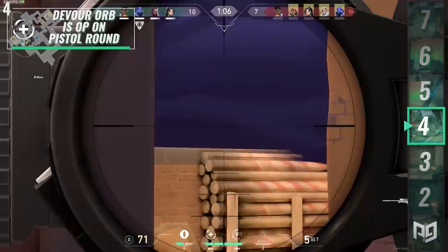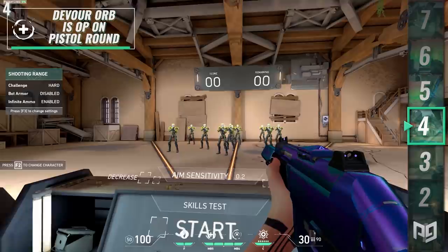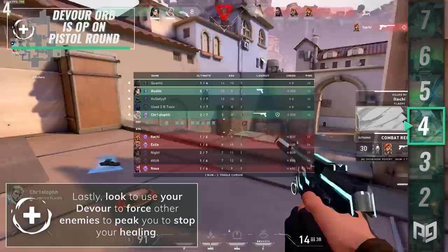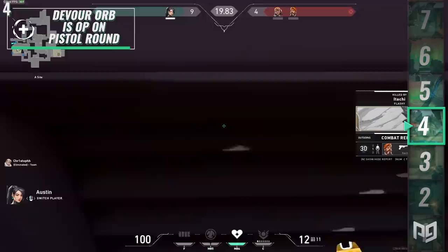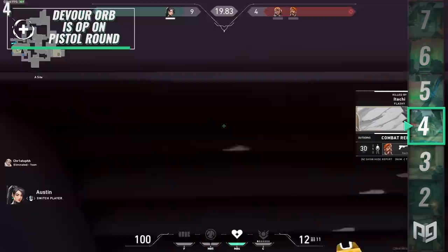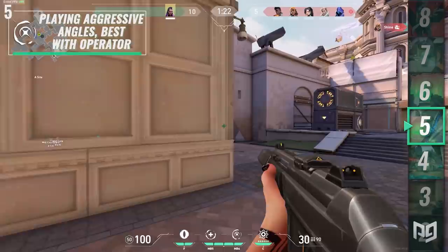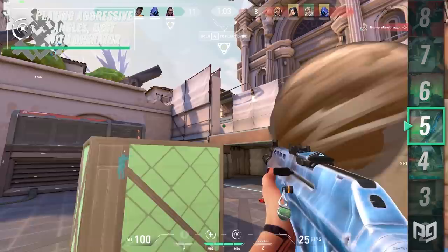The rule of thumb for choosing when to Devour or Dismiss is based on several factors. If you didn't take too much damage from the enemy you killed, refrain from using Devour. If you do take damage and don't think there are other enemies nearby, it's a perfect time to Devour. A neat trick when you kill more than one enemy is to consume a Dismiss first into a Devour, allowing you to heal freely without worrying about an enemy peeking you. You can also use Devour to force other enemies to peek you to stop your healing — this works best with a teammate playing off your contact. Beware: if you move out of sight of the body you're Devouring on, it will cancel your healing.